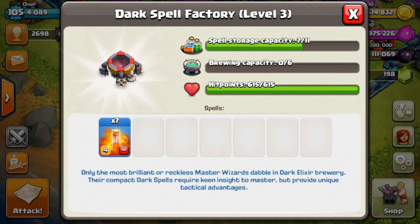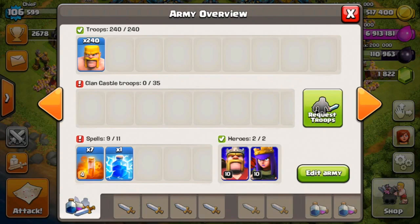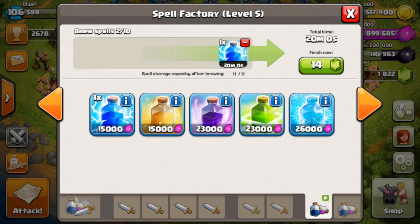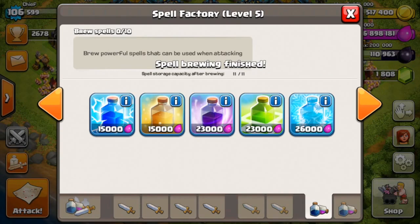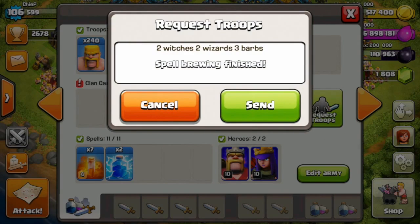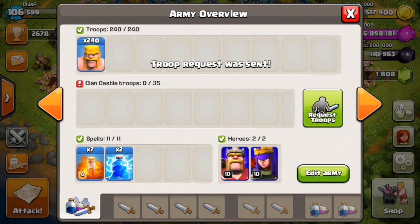That's exactly what I've wanted for a long time because I hate coming back and forgetting to queue up my spells sometimes because I have troops queuing and I don't have spells. One thing about dark troops as we mentioned - the spell storage: dark spells are only worth one point and your regular spells are worth two. So you can see right there we've got a spell storage of 11, 7, and 2, with 2 being worth 4, so it's actually going to be 11.